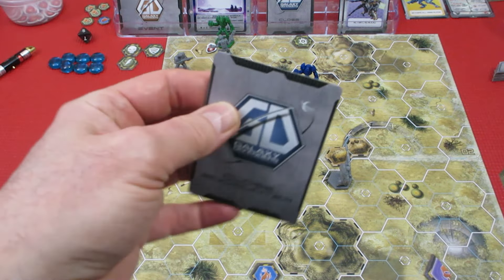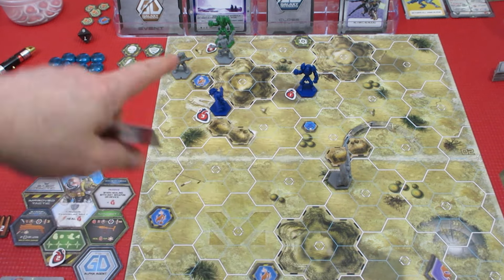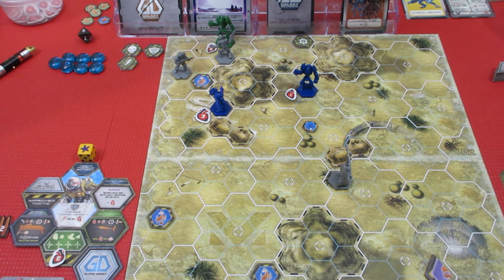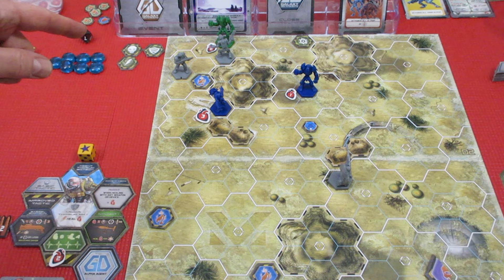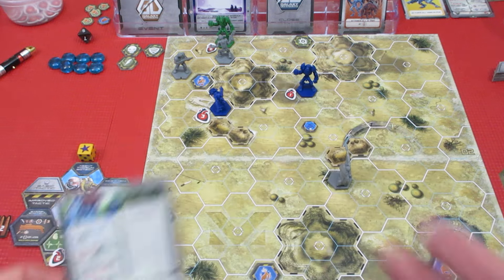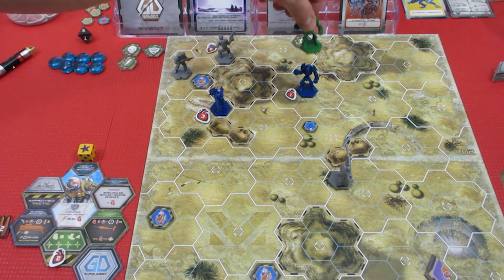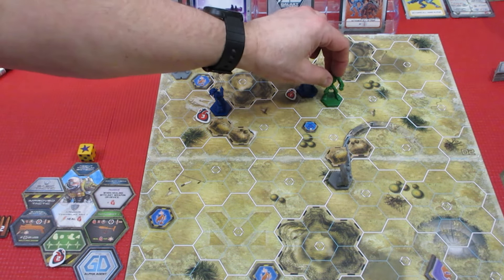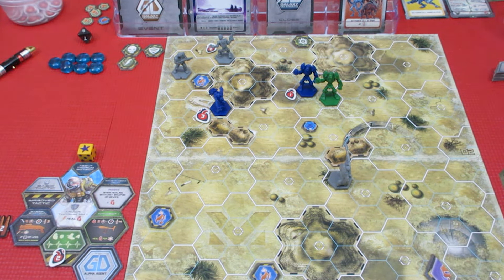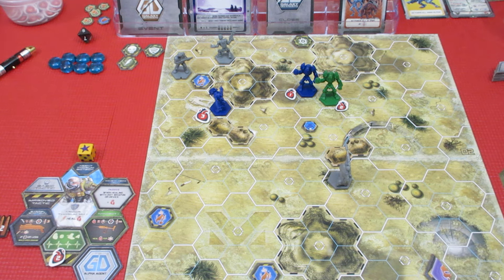Now it's time for our close encounter card — 'Frenzy, activate all aliens at zero range.' We do have one at zero range. But if we look at the green xenobeta: zero range, move away two areas. So he's going to go one, two over here — he's kind of out of line of sight of anyone else, so he just runs away. He takes his two damage with him.